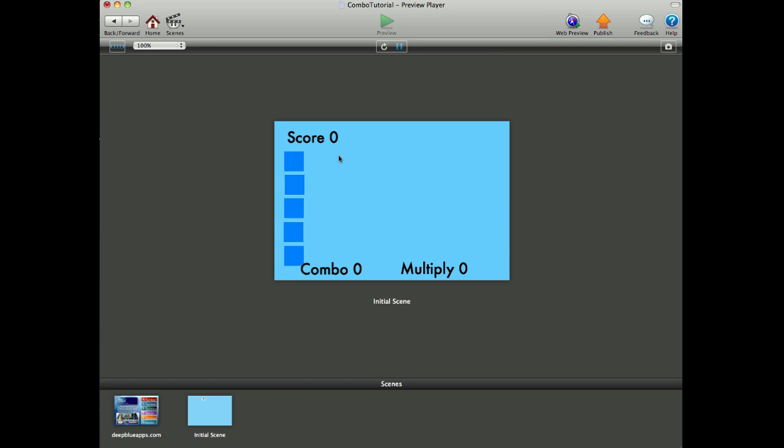Like I've said, really nice. Ten points for one block, forty points for two blocks, ninety points for three blocks, one hundred and sixty for four, and if you get all five, you get 250 points added on to your score. So there you go — a nice little example of how to do combinations in GameSalad.